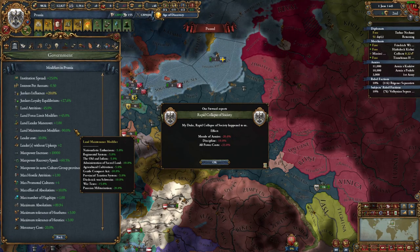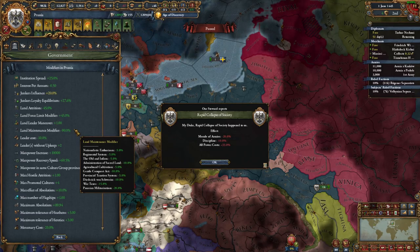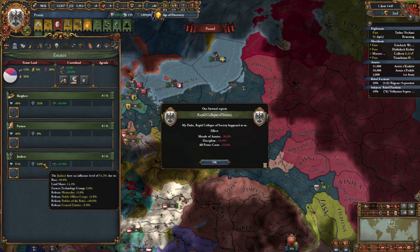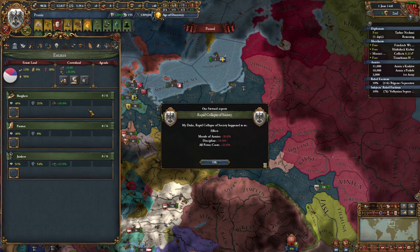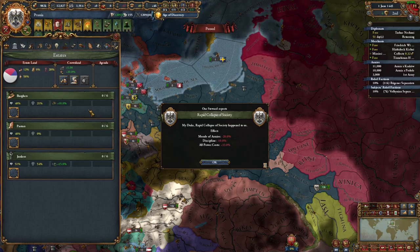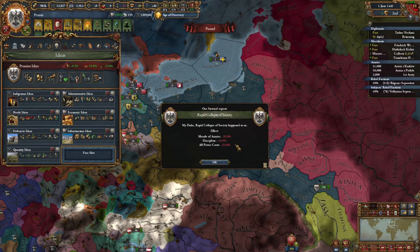Now, do make sure you get no inflation at this point. If you do insist on having inflation, the Junkers estate, when they are at above 60 loyalty and above 60 influence, will provide another minus 10% land maintenance modifier as a scalar to offset any inflation. And yes, correctly — not paying for your troops does immediately cause a rapid collapse of society in a country entirely built around not paying for their troops.